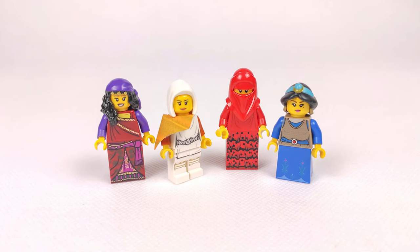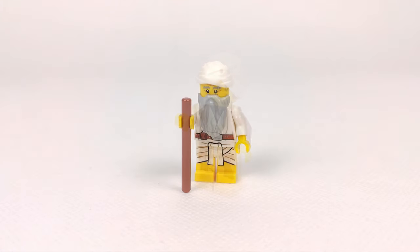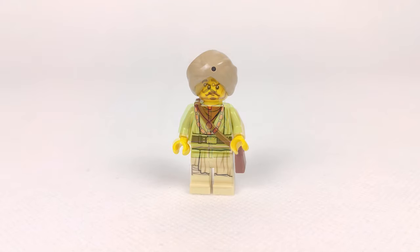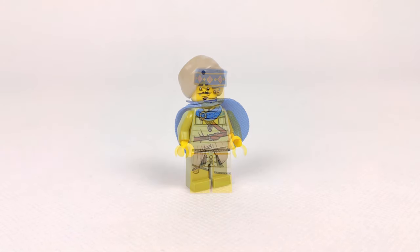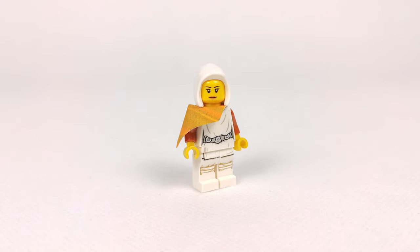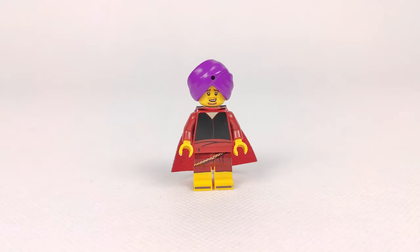Besides those figures, the mosque and the street in front of it will be occupied by all sorts of citizens, travelers, and merchants — both male and female. I tried to make the figs as relevant to the theme as possible, using many Jedi robe parts from different CMF series, all wearing appropriate headgear to fit the Middle Eastern theme. I think they all turned out great — but let me know in the comments how you like the figure selection!